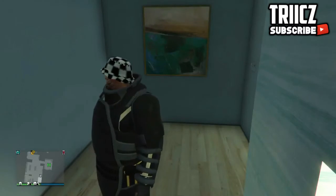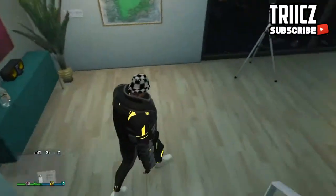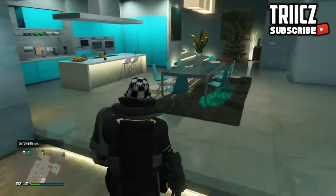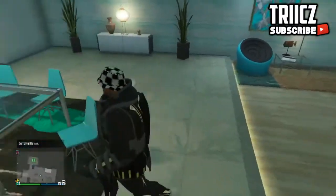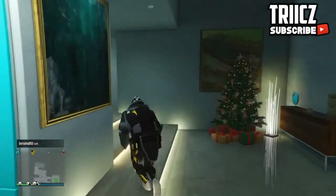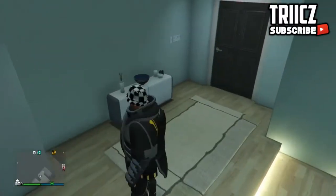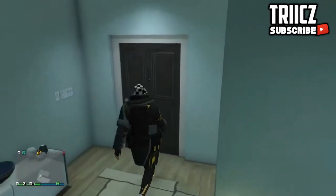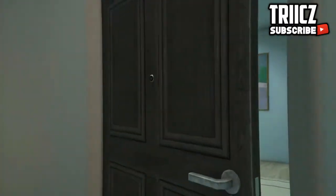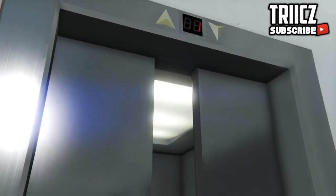This is the second outfit I'm going to be showing you guys how to transfer from your female character. This is the outfit with the checkerboard hat and it has the Juggernaut-like body with the Tron outfit on the back. This outfit does look quite dope and it's very unique. As I said, you do need to do the director mode glitch to transfer this outfit — there's no other way to transfer it except with the SP2MP glitch.